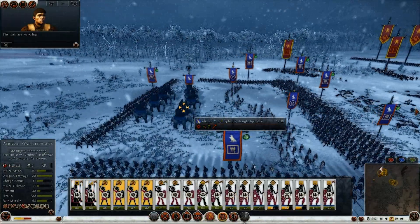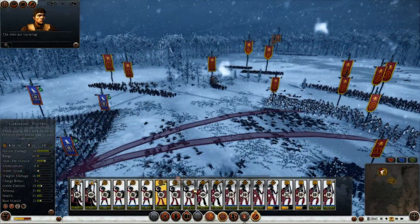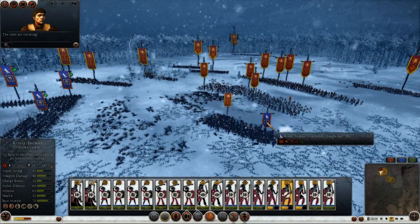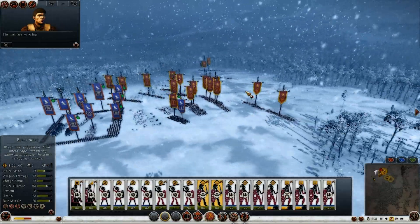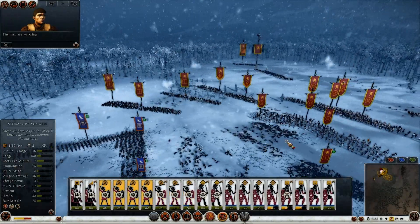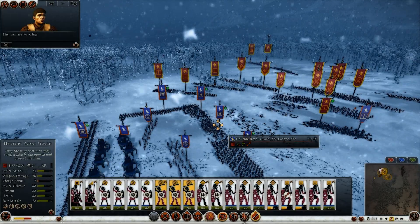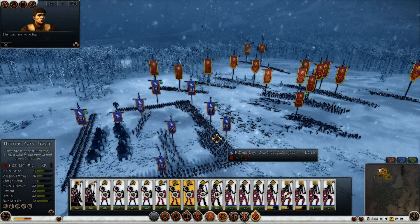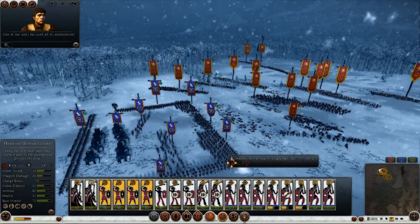So the elephants aren't dying yet, but they are getting hit. Slingers are going to start shooting at the elephants, hopefully trying to make them run amok. I have a lot of ammunition left on my slingers. These Hellenic Royal Guard are dying nicely to the Youths, so his box should start to have some problems soon. Now I'm just going to stop shooting at the elephants and concentrate on these Hellenics instead.